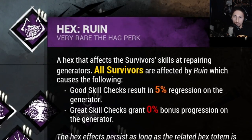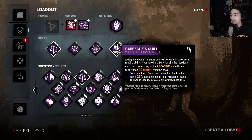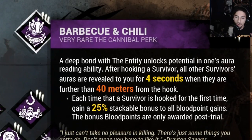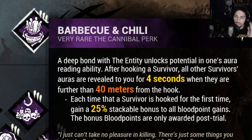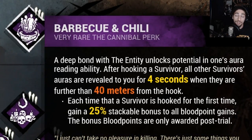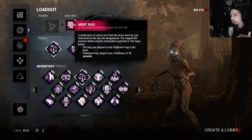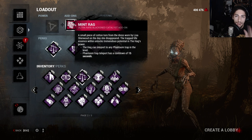We got Hex Ruin to slow the game down just a little bit, because Hag is just naturally slow so you gotta slow the game down so she can have a chance. Then we got Barbecue and Chili so we can find other people after we hook someone, and then we can get that Make Your Choice and the tokens for Devour Hope in order to get those exposed effects.